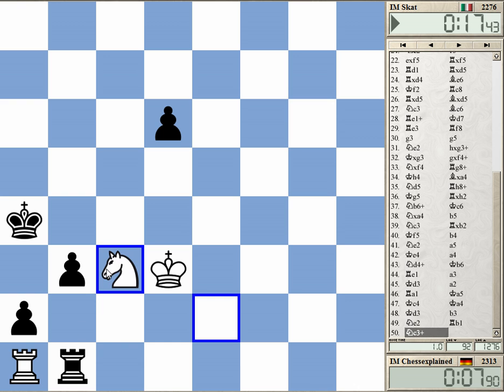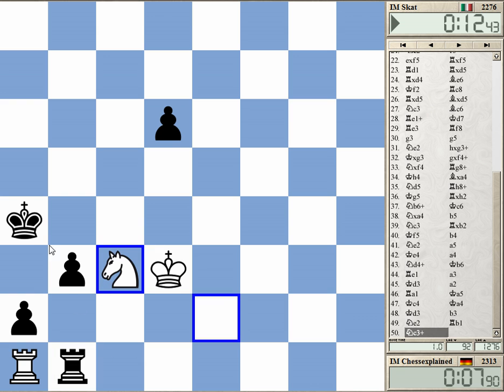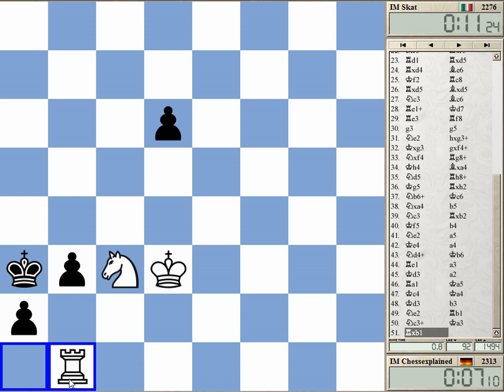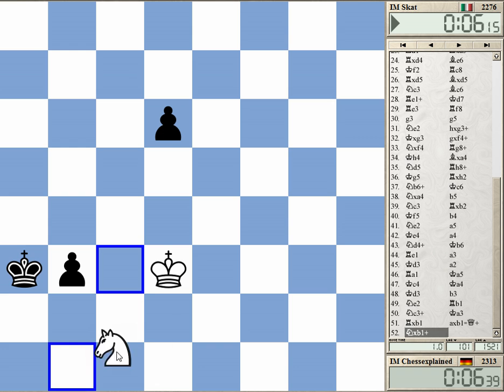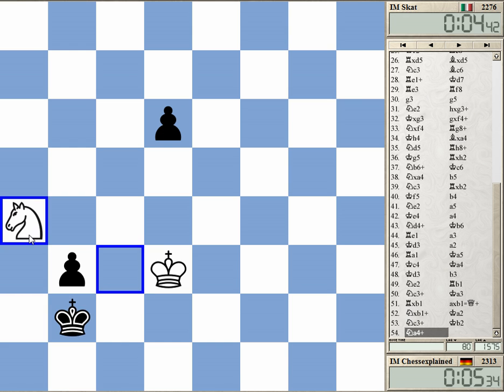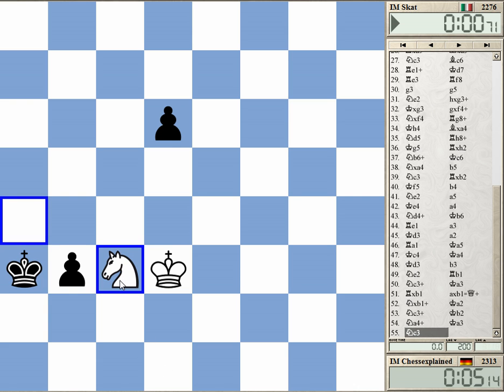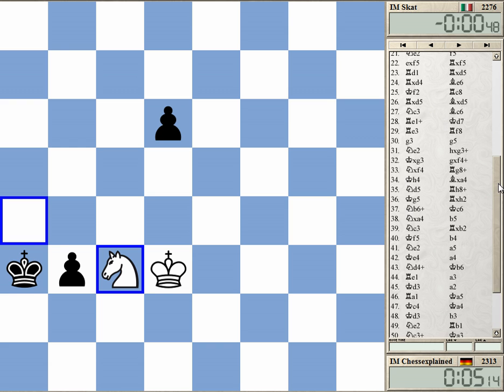He can just play b3 and win, I think. Check — it's really frustrating. King a3, knight b1, he's got rook b2. Game drawn. At the end I'm drawing. This was really a poor game from both sides — what can you do.